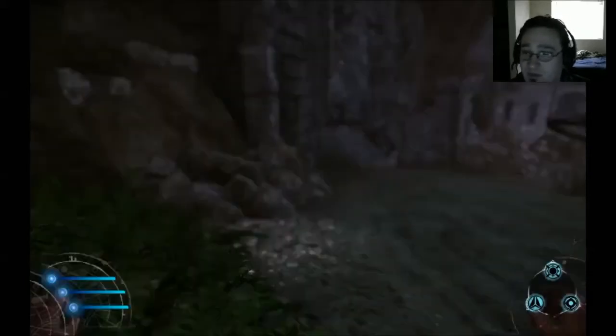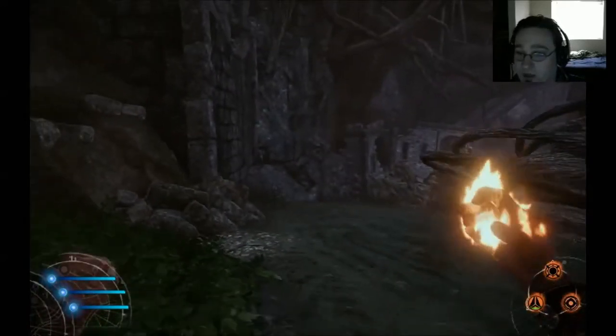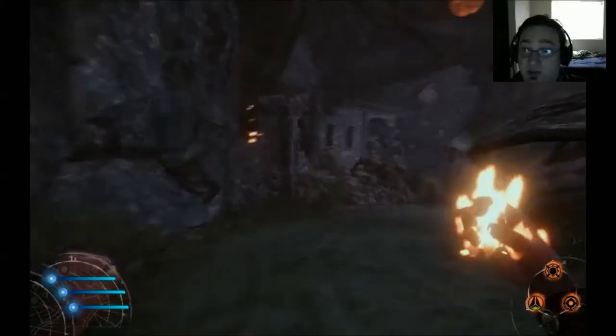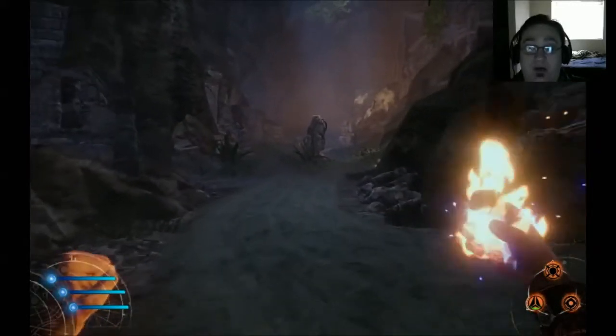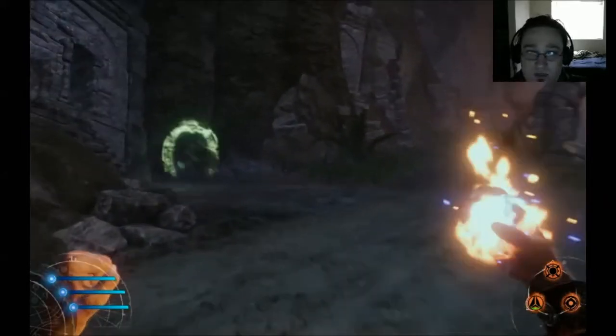Let's take a look at the spell we crafted. This is our new spell — it's got a nice little explosion going on. In my off-camera play, I made a homing ice bolt, which was really cool.